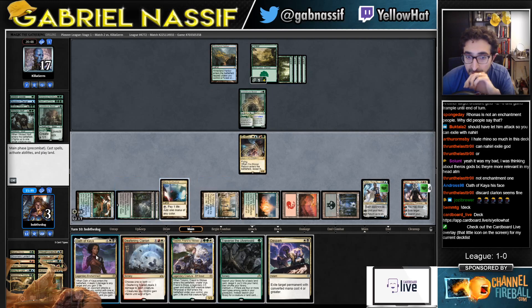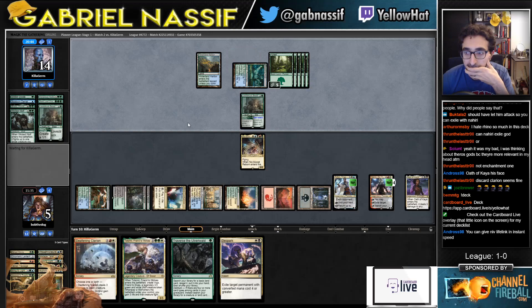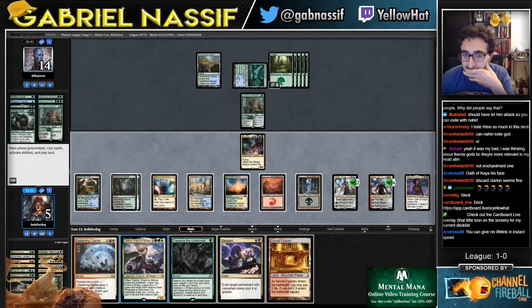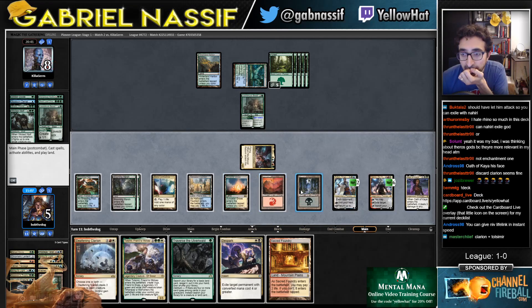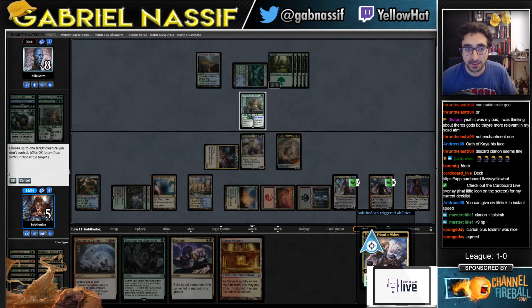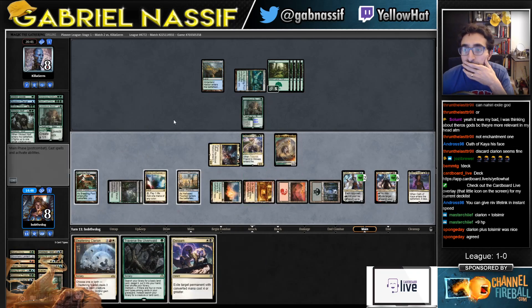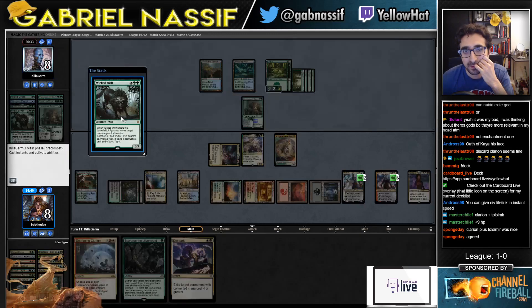I was gonna say I died to Serac — oh, never mind. He needs a 1/1. Plays Ronas, throws a 1/1 — doesn't have the mana to pump. Alright, I'll just play this guy I guess. Oh, he doesn't have Ronas in there anymore. Alright, probably took a tiny bit longer than I had to add some — not the toughest decision.